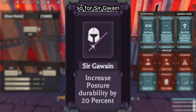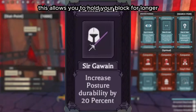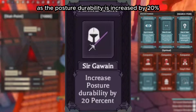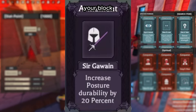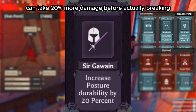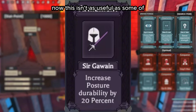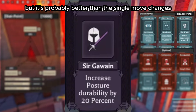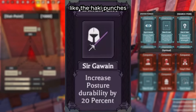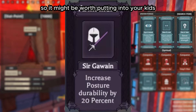Sir Gawain allows you to hold your block for longer, as posture durability is increased by 20%. This means while you're blocking, your block can take 20% more damage before breaking. It's not as useful as some other abilities, but it's probably better than the single move changes like the Haki Punches, so it might be worth putting in your kit.